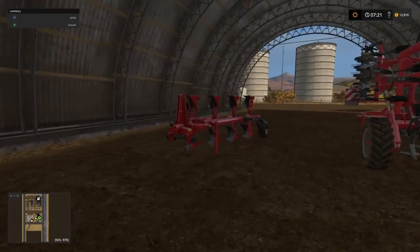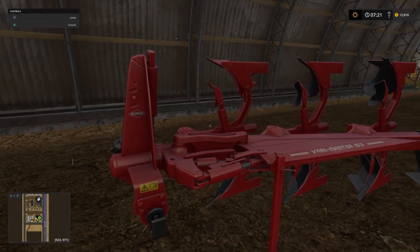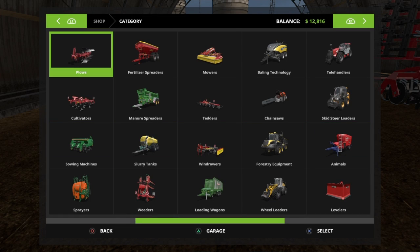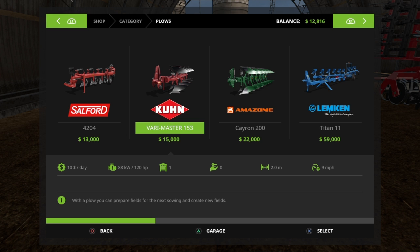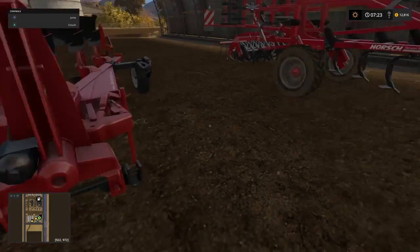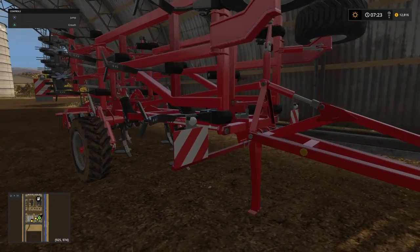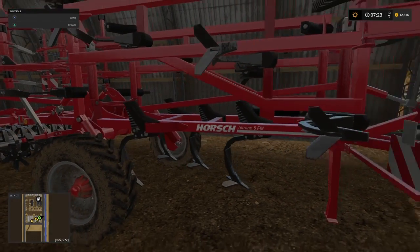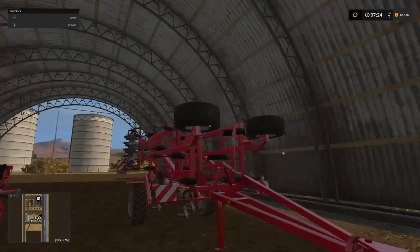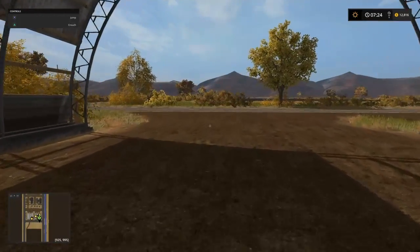Then we have the smallest plough: the tiny Kuhn Varymaster at just two meters wide. Replace that immediately — you'll be here forever on this farm using a two-meter plough. We also have a Horsch 4-meter cultivator, which we don't really need because our seeder cultivates for us, so you can sell that straight away without losing anything.